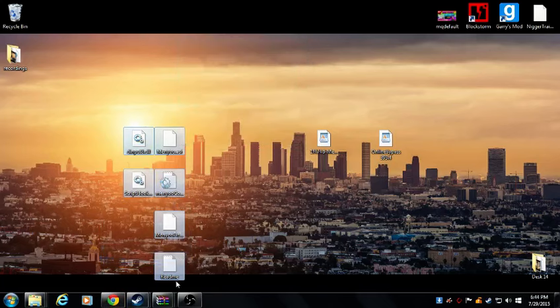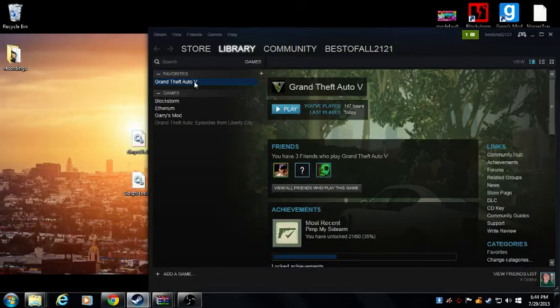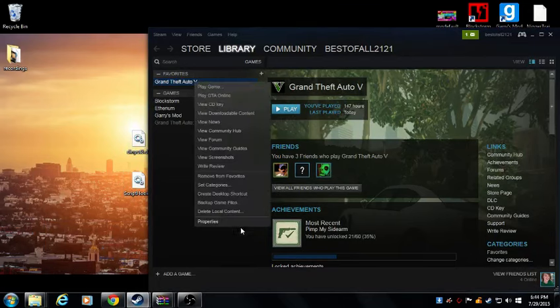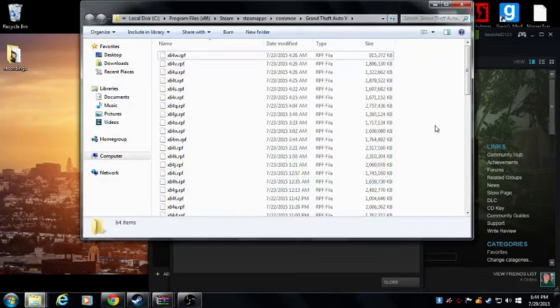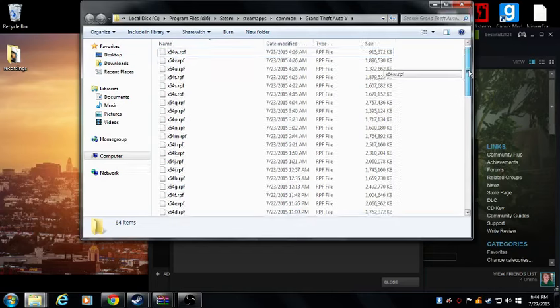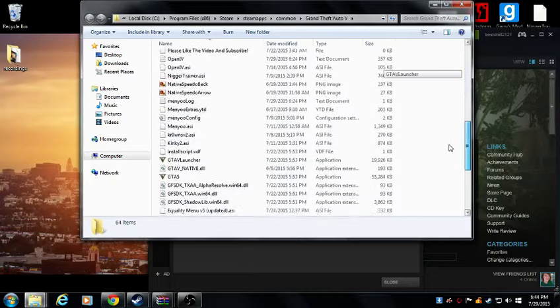Then you're going to want to locate your Grand Theft Auto V EXE folder. In this case I'm using Steam — right-click, go to Properties, Local Files, Browse Local Files, and go to the white area of the GTA V EXE. How you know if it's the GTA V EXE, you should see a whole bunch of X64 files, and also you should see GTA V EXE and GTA V Launcher right here.